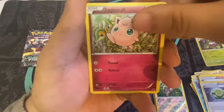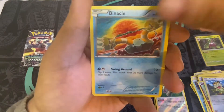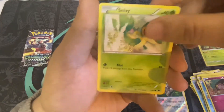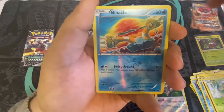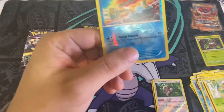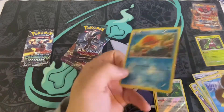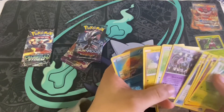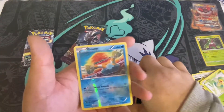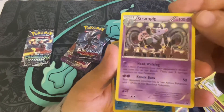We have Jigglypuff, Meowth, Binacle, Snubbull, Snivy, reverse holo Binacle, and the rare — hey, I got zipped, there's no rare! Okay so Grumpig was the rare in that one — I must have done the card trick wrong. I pulled four from the back, I guess it's three.